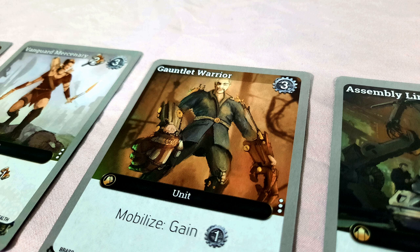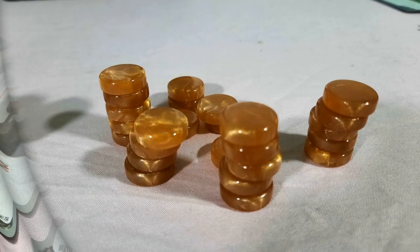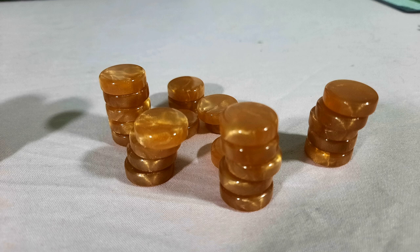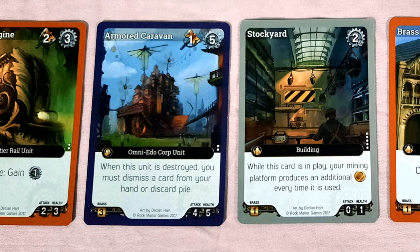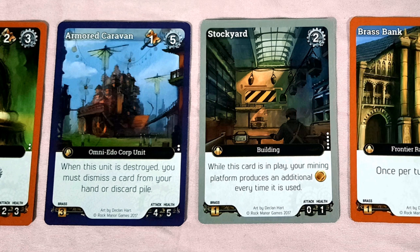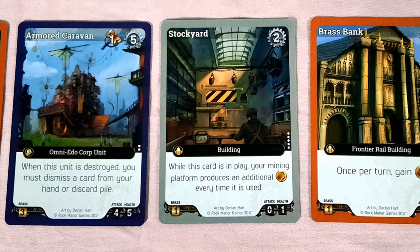The next variant turns Brass Empire into a straight-up battle game — this is where two players shines. Brass values no longer matter. Instead, each player has a health pool of 20 brass, and any effect that would generate brass from the pool instead heals your health pool. In this mode, the last one standing wins. While this mode does miss out on a few things that make Brass Empire different, it works great for two players and feels like a variation of Star Realms or Shards of Infinity.